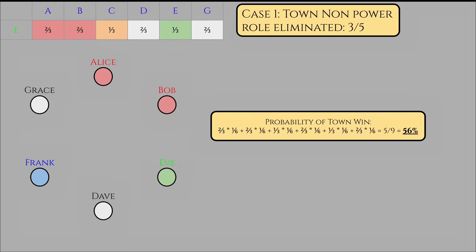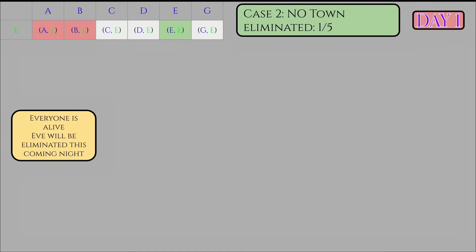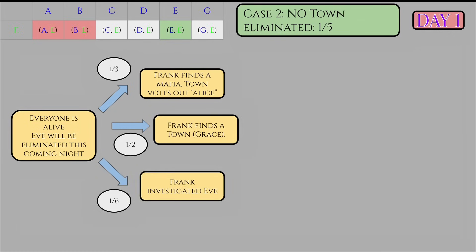Let's go back to the big picture. We've updated the table to show the probability of winning given that during night zero a town non-power role is eliminated. Now we can consider the scenario where no town is eliminated. At first glance this scenario might seem quite complex, but it simplifies quickly. By now, it's clear that everyone in the game would realize that Eve saved herself since this is the optimal play. Therefore, Eve should reveal herself immediately since the Mafia already knows she's the Doctor. Eve's elimination on night one is inevitable. The Mafia knows she'll save Frank if it becomes optimal for him to reveal himself. The question then becomes: who did Frank investigate on night zero? There are three cases: Frank investigated a Mafia with probability 1/3, Frank investigates a townsperson with probability 1/2 (by symmetry, let's assume he investigated Grace), and Frank investigates Eve with probability 1/6.